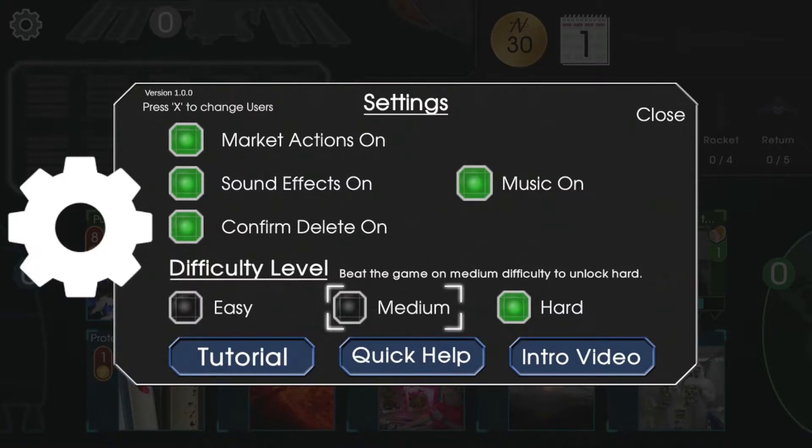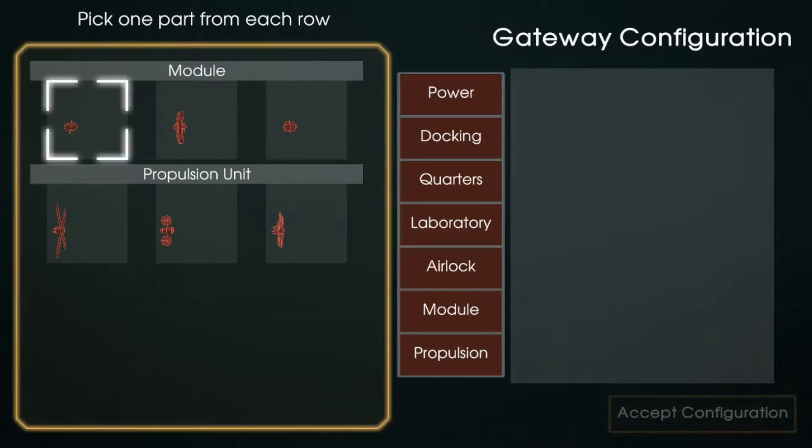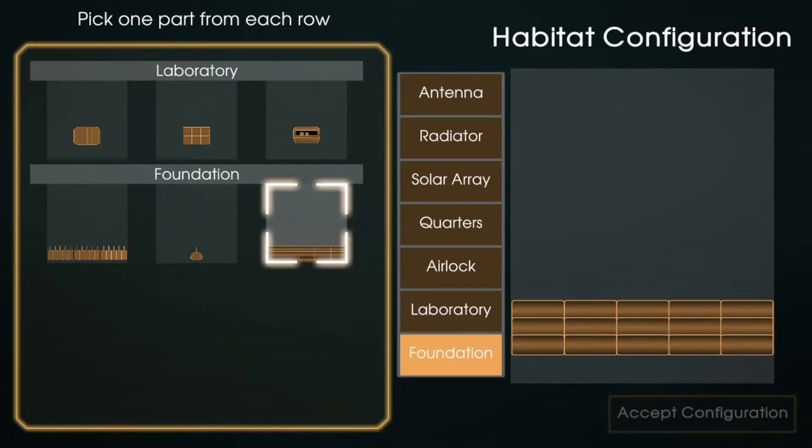This particular video is going to be how to get the achievement for building the alien habitat. We're just going to be picking items here to hopefully get the alien habitat, and in order to get the alien habitat configured you need to get this base.